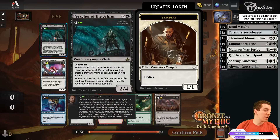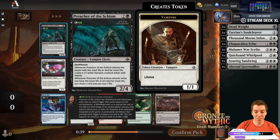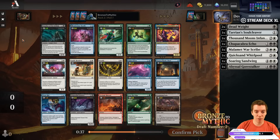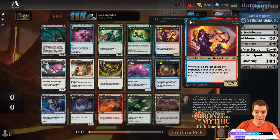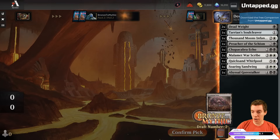There we go — Preacher of the Schism! A 2/4 Deathtouch for three. When it attacks a player with the most life, make a Vampire. And when we have the most life, we draw a card. The card's awesome. The Preacher here looks fantastic for our deck. Great on-rate rare, very thematic. We also have Lodestone Needle, the Scout, Captain Storm, and Petrify. But yeah, pretty easy Preacher pick here — very, very happy.